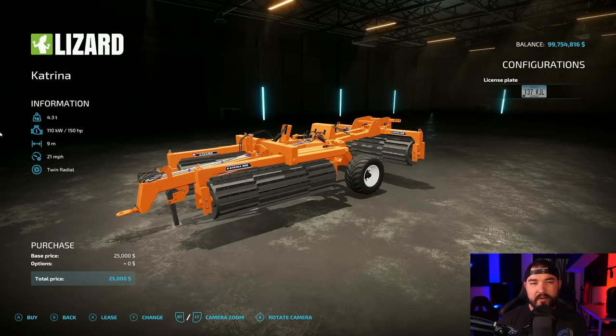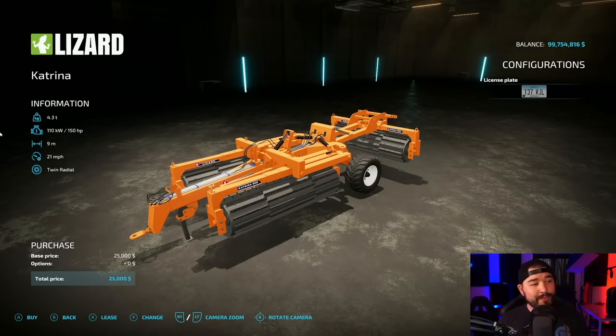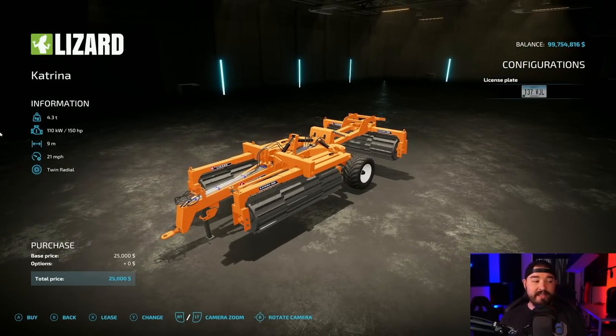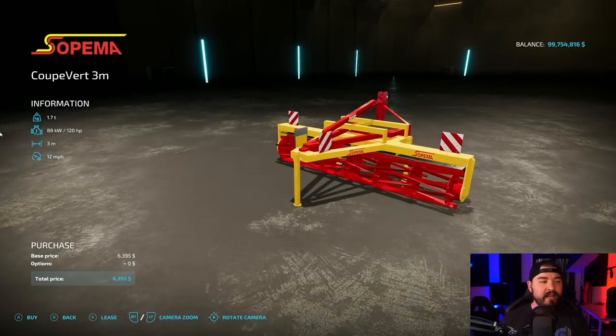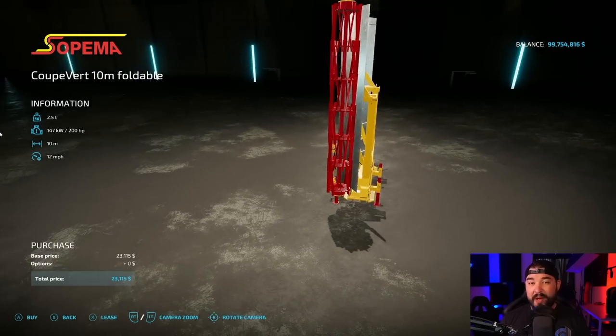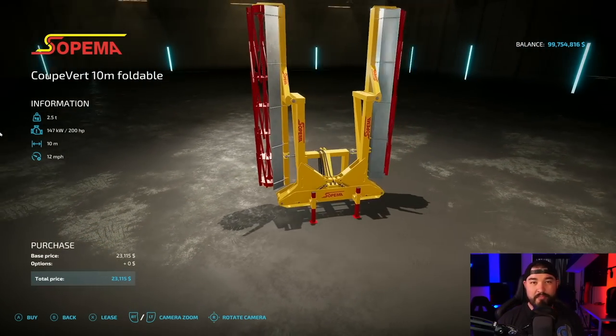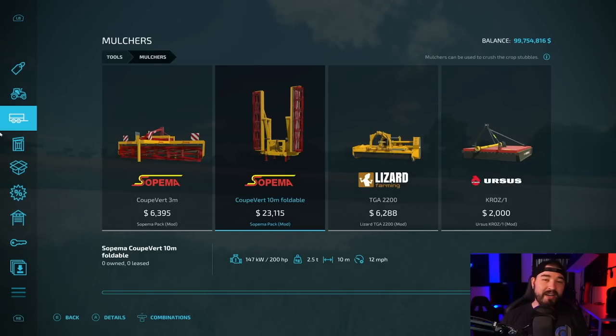Mulchers are another thing that I really don't use. However, when I do, there's only two that I use. This is one of them: the Loser Katrina. This is nine meters spread at 21 miles an hour, which is awesome. And then the other one is the Pima Kuvert 3M — that goes on the front, this goes on the back, and you basically got like a butterfly mower setup but for mulching. They both work really well.